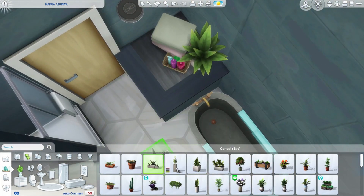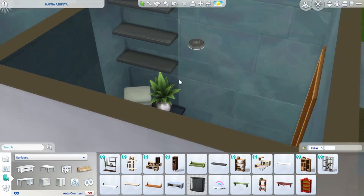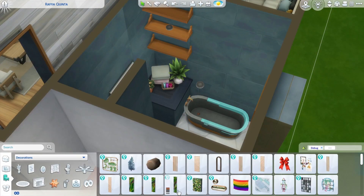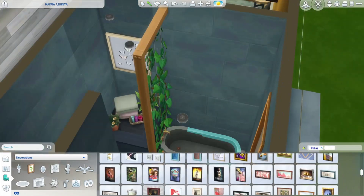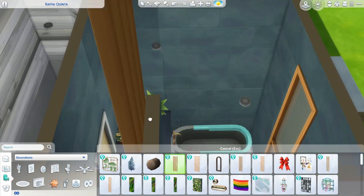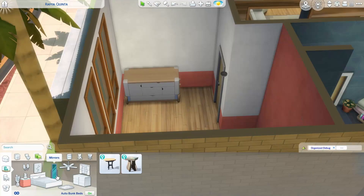I'm quite fond of how this bathroom turned out — it has everything the family needs. If you decide to have a toddler instead of a child, you can easily do everything you need. I didn't put laundry in this bathroom even though there was space, because I liked my platform idea more. I also have to admit I don't enjoy doing laundry in the game because it seems to still be buggy. Do you enjoy doing laundry in gameplay, or do you place it more as decoration?